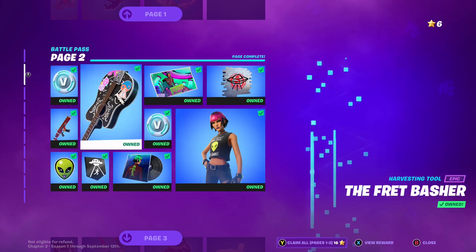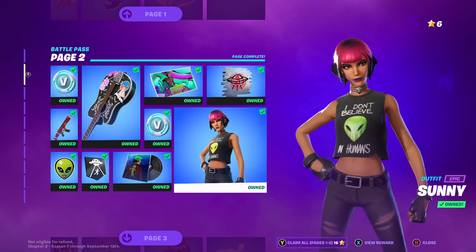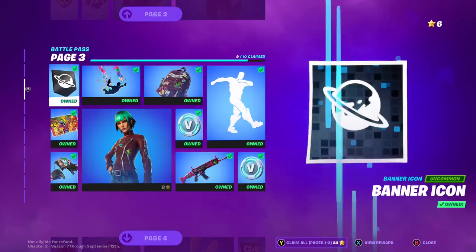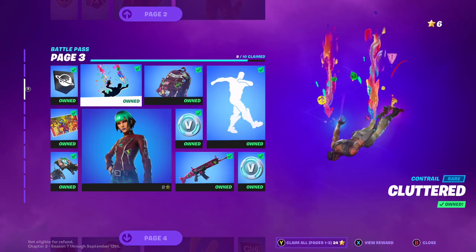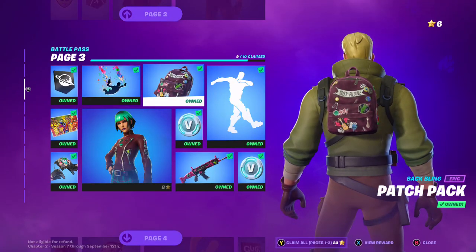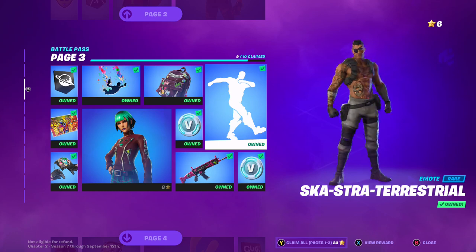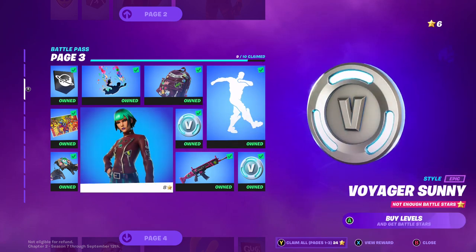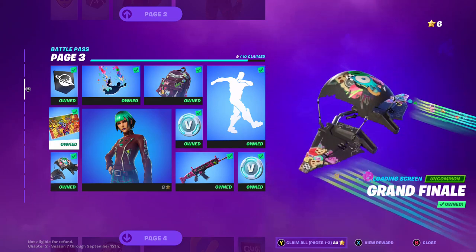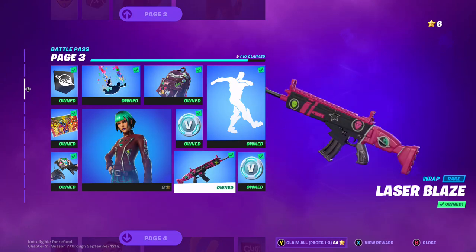Got some V-Bucks, and then we've got the skin Sunny. Then we've got page three: a planet, a contrail, backbling — cool but patch pack. Got Scotch Straws Terrestrial emote, V-Bucks, Voyager Sunny, Sunny Xander, a blending screen, and Laser Blaze — pretty dope looking. This version of her.